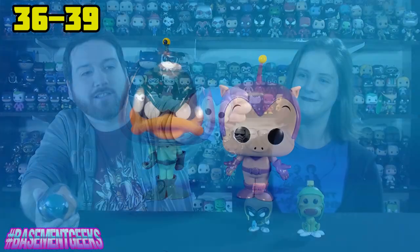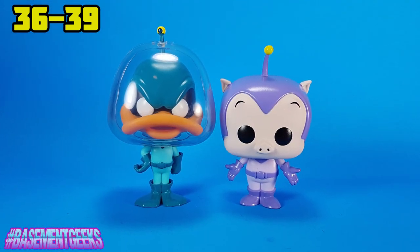Now we have the four baseline Duck Dodgers pops — Space Cadet, Duck Dodgers himself, Marvin the Martian, and K-9. Duck Dodgers is really cool — he's got that dome around him, the big beak sticking out, the hand on the hip. I love the color scheme. The antenna sticking out of the top of the dome through the little hole — classic angry duck look. Space Cadet is all in purple, looks classic Looney Tunes style with the antenna, holding his hands out — the classic pig face. He's so cute.